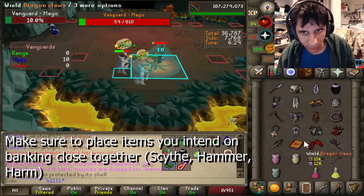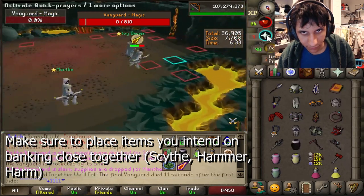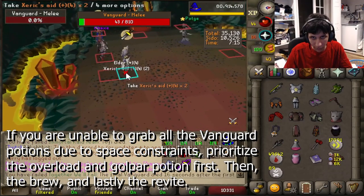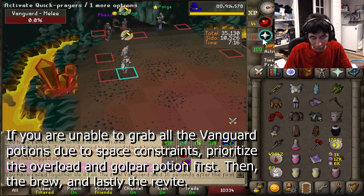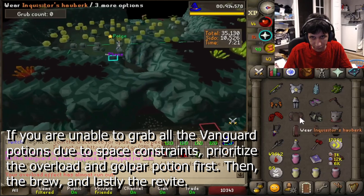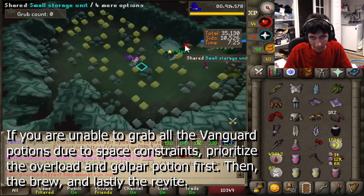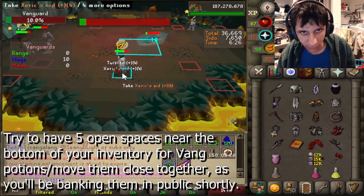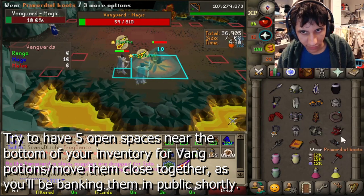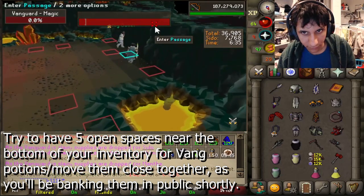Try to place your hammer, scythe, and harm somewhat close to each other, as those are the items you'll typically be banking after thieving. If your inventory space is tight at Vanguards, always prioritize grabbing the overload if one drops, then go for potions first, then bruise, then revite. If you do have space, grab everything you can. Try to keep the Vanguard potions close together as you'll be putting them in public shortly, and leave open spots near the bottom of your inventory so you don't have to worry about moving the potions when you pick them up.